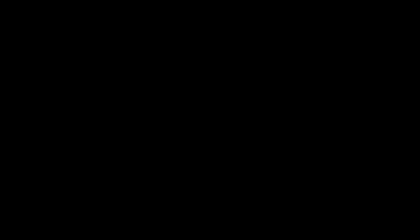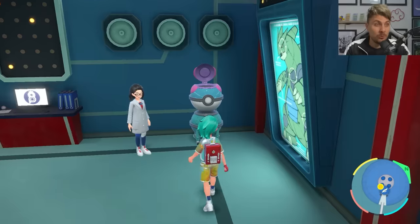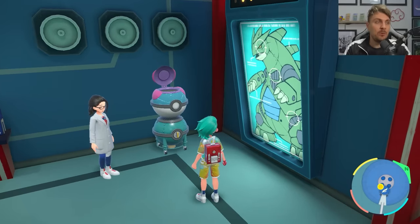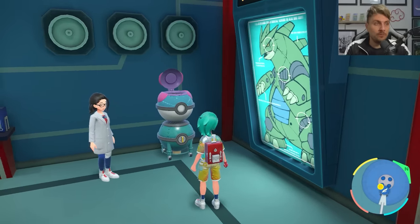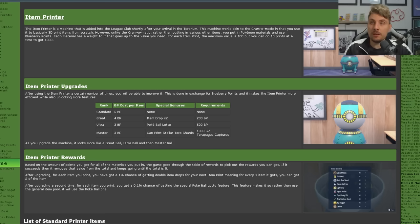You'll get a call from Reese the Scientist who will install the machine. It will be in its standard Pokeball form when you first get it — as you can see on screen, this is the Master Ball form, its fully upgraded version. Over at Cerebi, you can see the different Item Printer upgrades available. After using it a certain number of times, you'll be able to improve it in exchange for Blueberry Points, making it more efficient and unlocking more features.